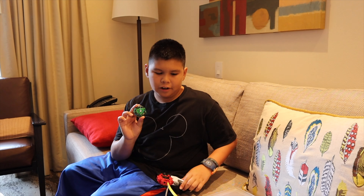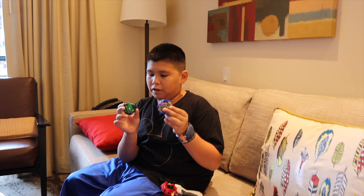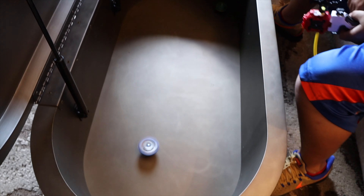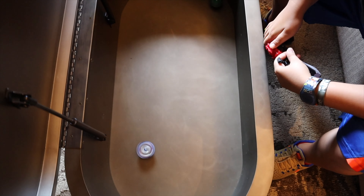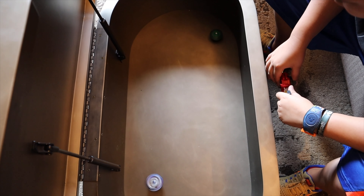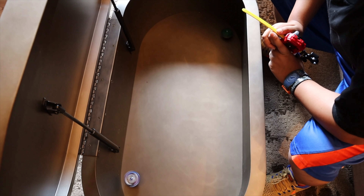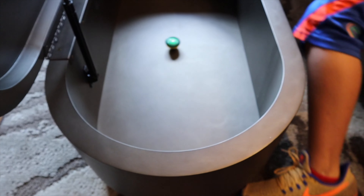First battle: Drain Fafnir versus Lunar. They're both left spin, so let's try it out. Three, two, one, let it rip! Okay, so Drain Fafnir is on one side, Lunar on the other. I don't think they're gonna get close to each other, so it might be a stamina battle. Lunar's losing some steam, Drain Fafnir is getting more speed from hitting the side — and Lunar got knocked out! Drain Fafnir won.